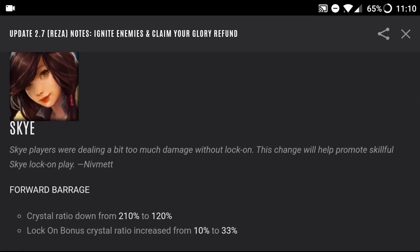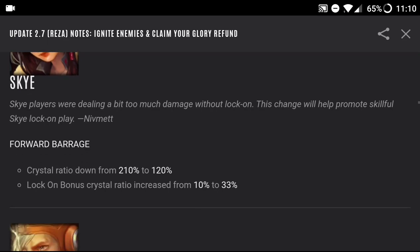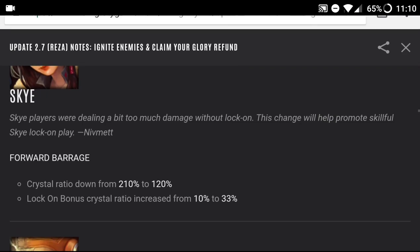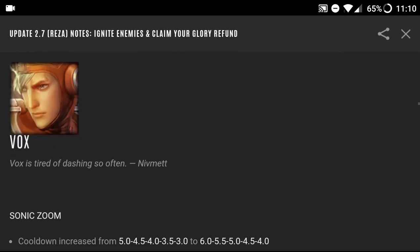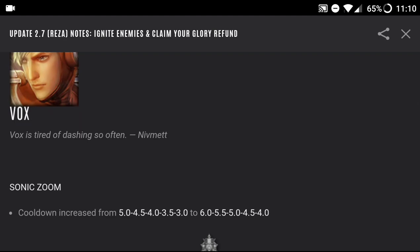Skye players were dealing a bit too much damage without lock-on, and this change will promote more skillful Skye lock-on play. Her crystal ratio went down from 210 to 120 — that's a massive nerf. However, her lock-on bonus crystal ratio increased from 10 to 33. I really don't see anyone playing Skye in the future — I don't think they want to.